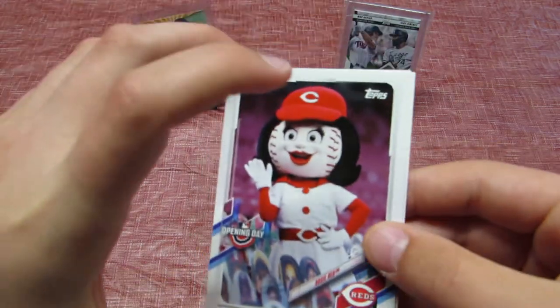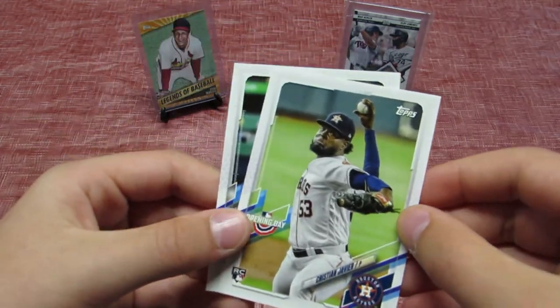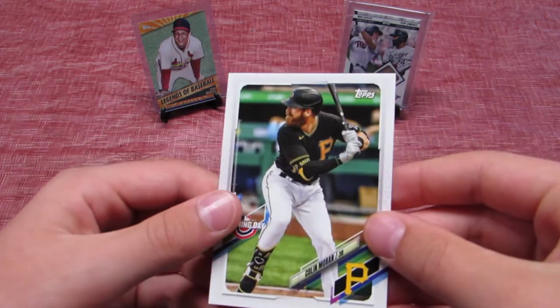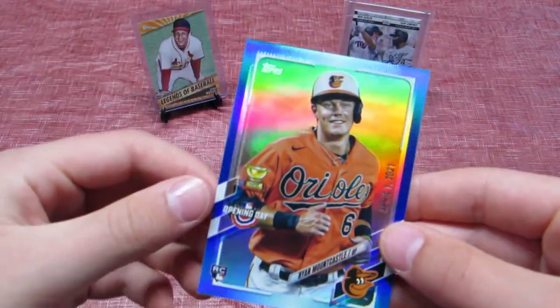We got a mascot, we got a mascot! Rosie Red. Christian Javier. Colin Moran. But look at that card guys — that is a very cool card, that's a rookie card.